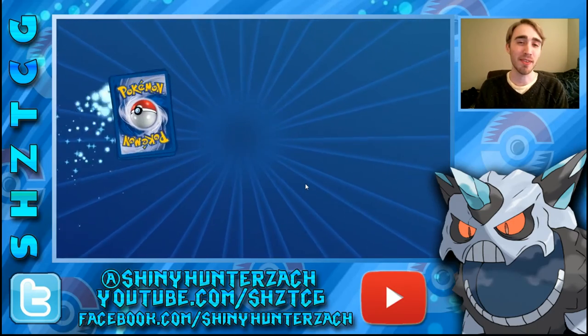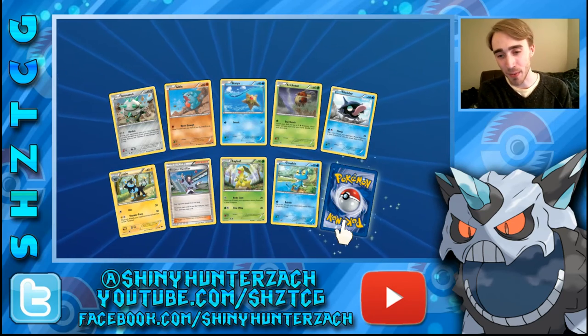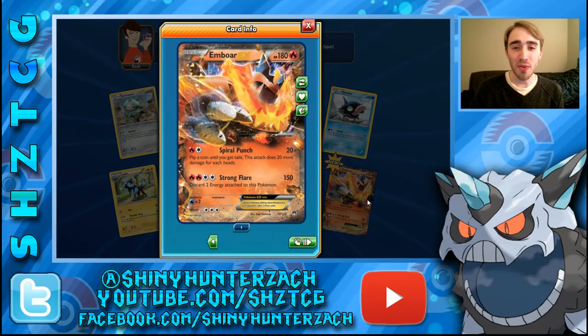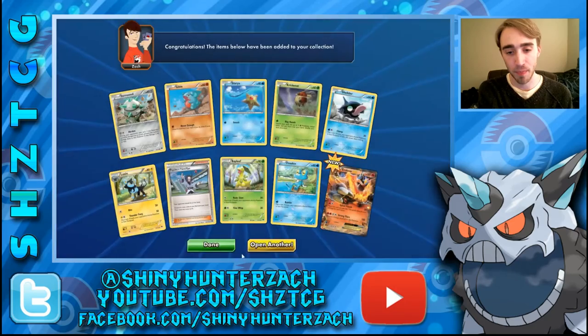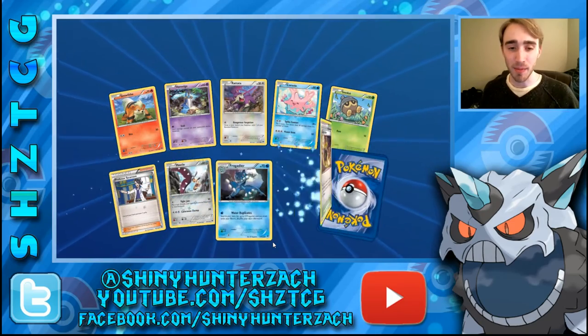It's not going to be in this pack though — and a Rare is a Hypno. It's always kind of disappointing on PTCGO when the reverse flips over like that and you know it's not going to be a Rare. We have another new EX — this one for sure does not have a Full Art. It's an Emboar EX with Spiral Punch: for 2 energy, you hit for 20 and flip a coin until you get Tails, doing 20 more damage for each head. Then Strong Flare: 150 for 4, and you discard 2 energy attached to this Pokemon. Quite a big Pokemon at 3 Retreat Cost, but it has 180 HP to make up for that bulk.